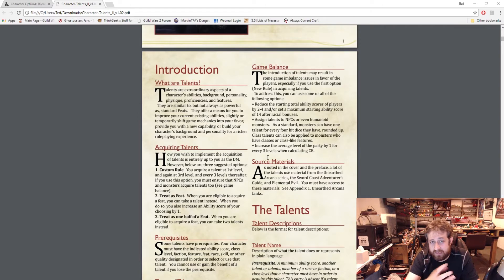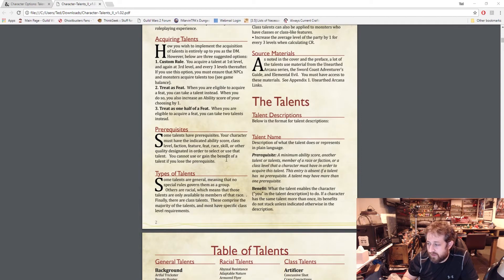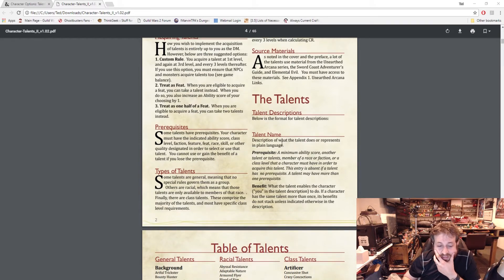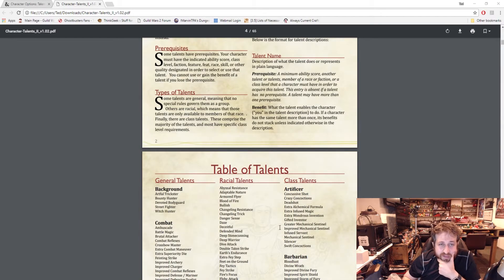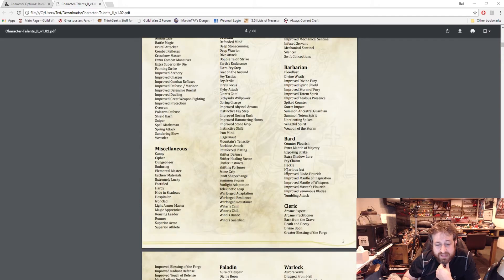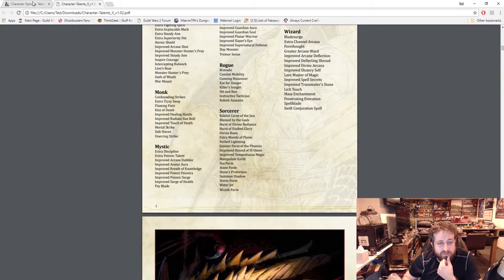It also has access to new races including Genasi, the Gith, Goliath, Changeling, Minotaur, Shifter, and Deep Gnome — so we're talking new Unearthed Arcana published races, but also going way back to original Unearthed Arcana Waterborne and things like that, as well as stuff for the Artificer and the Mystic. Here's general talents: combat-based, miscellaneous-based, then a whole bunch of racial ones, and then all the class-based ones as well.